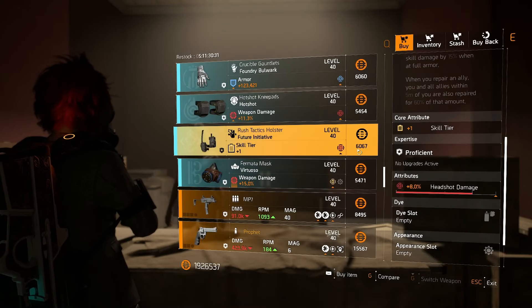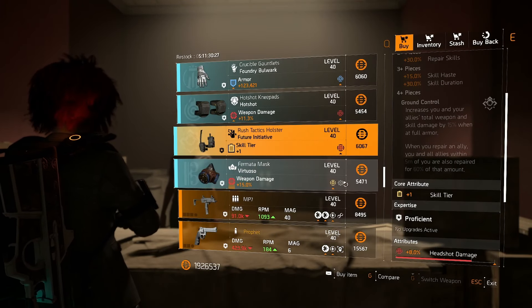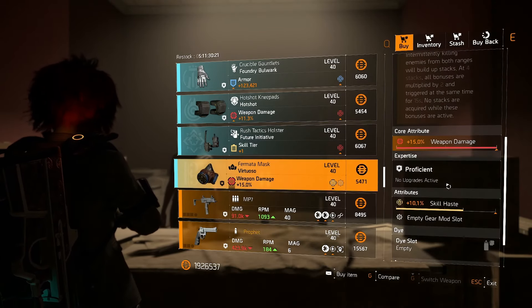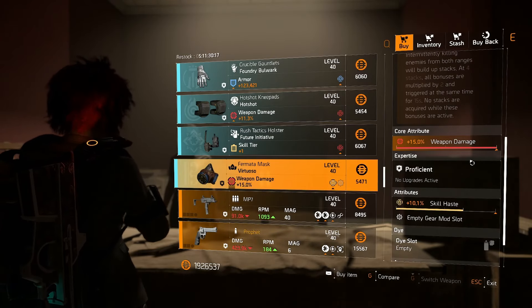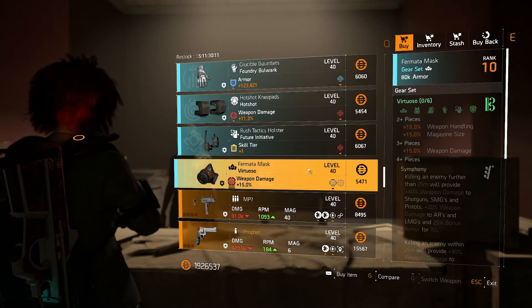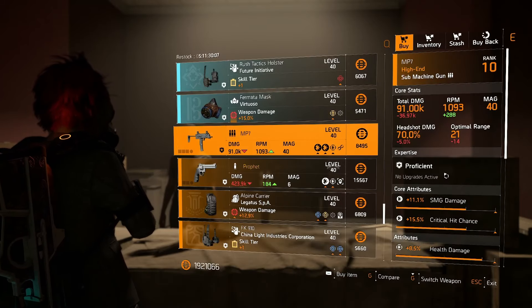Hot Shot knees, critical hit damage. Future Initiative with headshot damage, easy to roll off for whatever you need. The torso — she's got the new gear set item, so if you need materials or you want one of these, it is max rolled here for weapon damage, whatever you want, at relatively low cost. That one might be worth picking up — I'm going to pick one of them up.